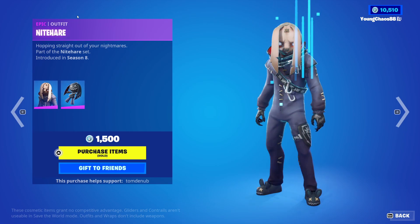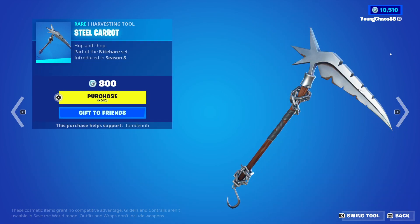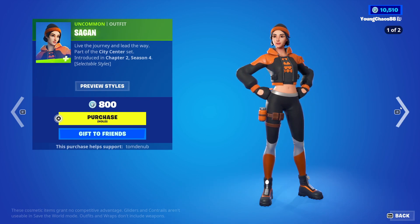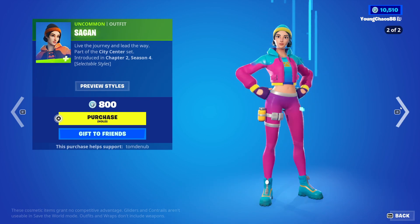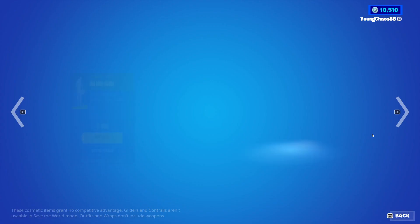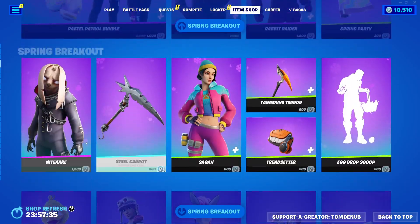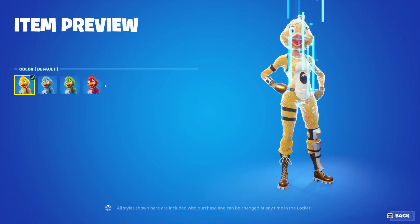We have Night Hair returning with the Back Bling Floppy, it's an epic skin, 1,500 V-Bucks. We have Steel Carrot, a rare harvesting tool, 800 V-Bucks. Soggin, an uncommon, 800 V-Bucks — this is, of course, from yesterday's item shop, where she did bring along that new secondary style. We have Egg Drop Scoop, it's an uncommon, 200 V-Bucks. We also have Crackling returning, an uncommon, for 800 V-Bucks.